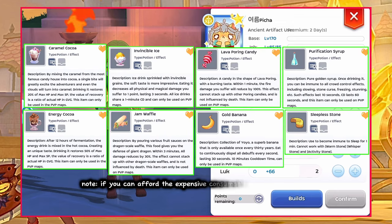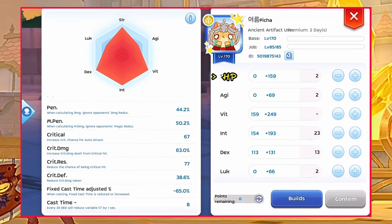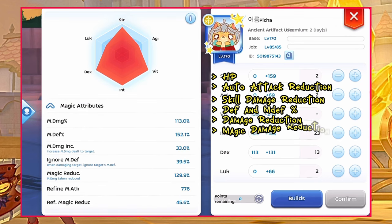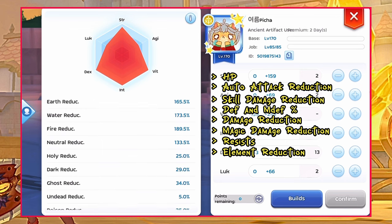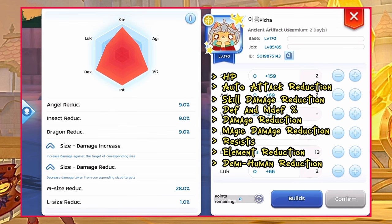Friendly reminder to always use consumables which will be beneficial for our build. For GVG, the stats you need to balance are the following: HP, auto attack reduction, skill damage reduction, DEF and MDEF percent, damage reduction, magic damage reduction, resistances, element reduction, demi-human reduction, and lastly medium size reduction against physical classes.